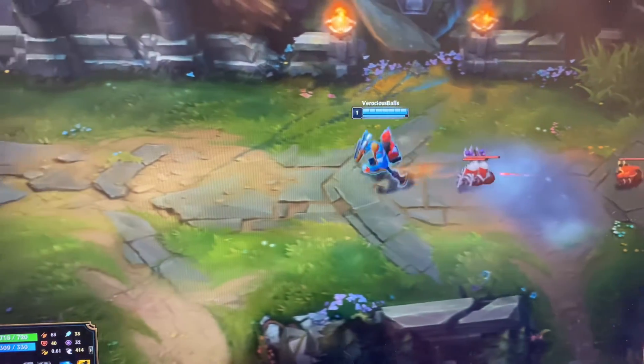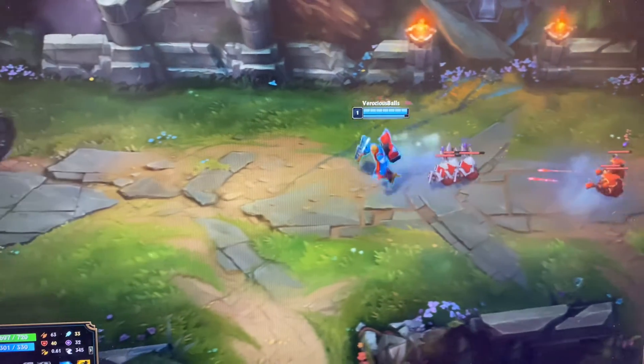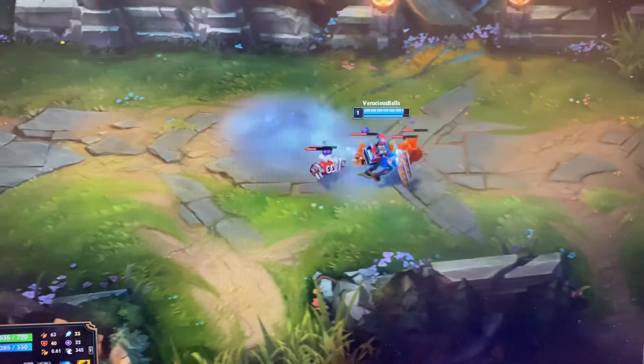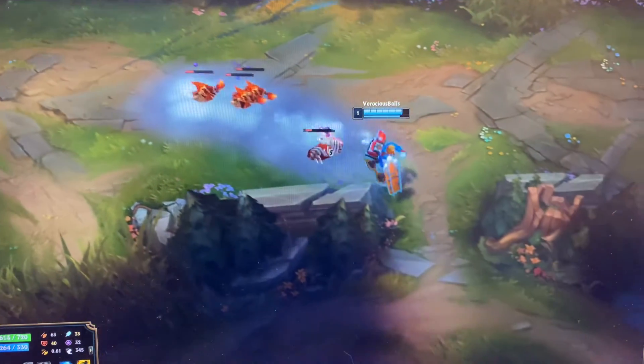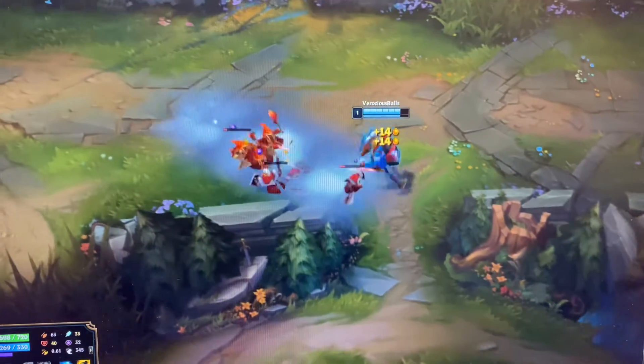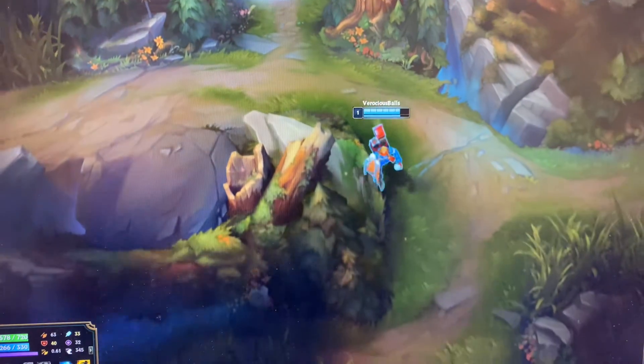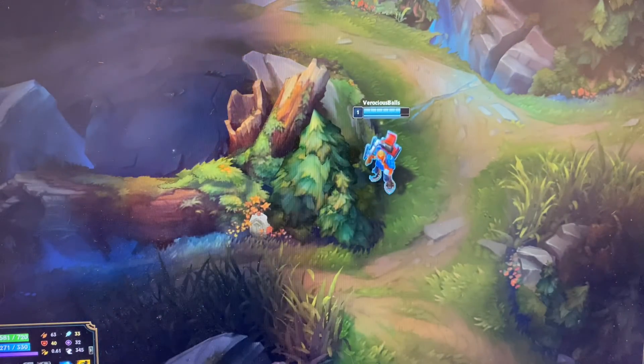Now you're going to Auto that minion. Turn your gas on — don't leave your gas on. Tap it, because you don't want to waste all your mana. So I'm tapping my gas on, I'm tapping my gas off, and I'm Autoing. Those Autos are giving me health from my Fleet Footwork.